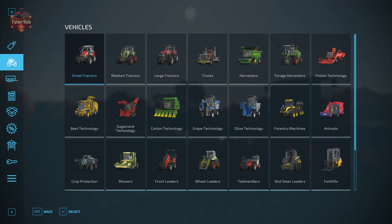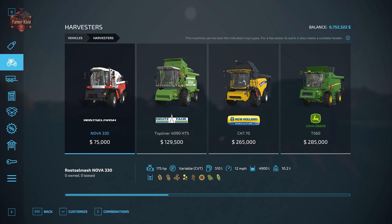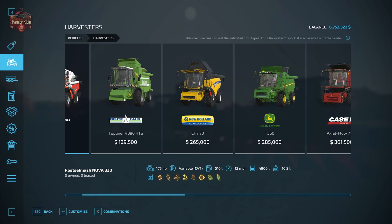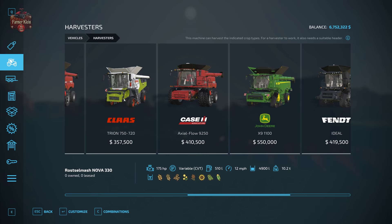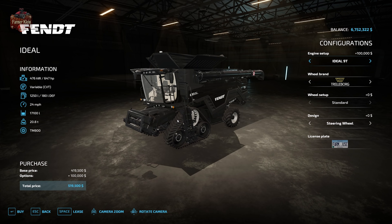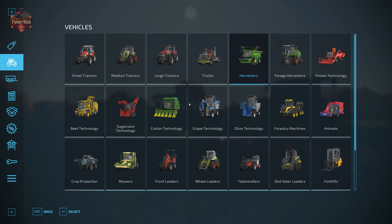Once your crop is ready to harvest, this is where you have a choice: are you growing corn for its grain or for chaff? If you're growing corn for grain, you're going to go to the harvesters category. Starting out you'll be on the smaller scale of harvesters, and if you've got bigger fields or more money, you'll be in the larger category. We are working with the Fendt Ideal 10T for this particular video.